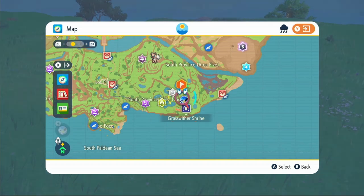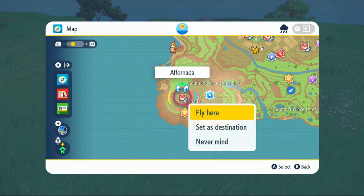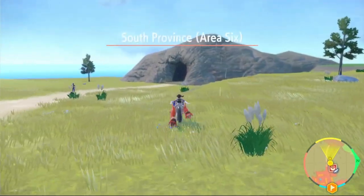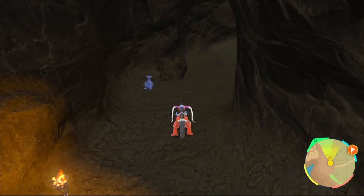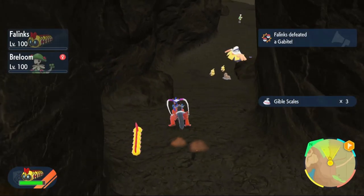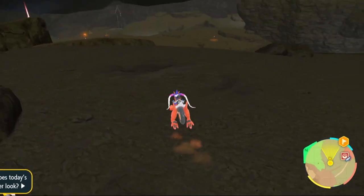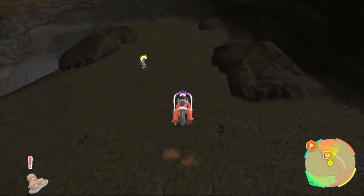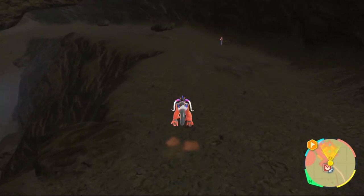Next up we need Gible Scales. To get Gible, head to the bottom left corner of the map and fly over to Alfornada. Once you get there, head over to the cave nearby. Inside, look for either Gabite or Gible. Normally you won't find one right as you enter — just follow the path down and eventually you'll run into one. Take it out to get your Gible Scales.